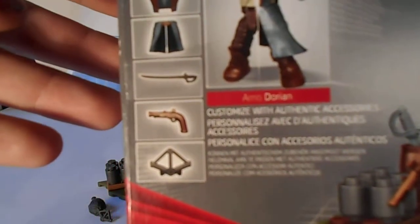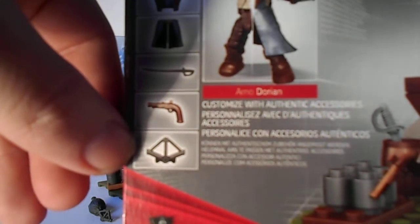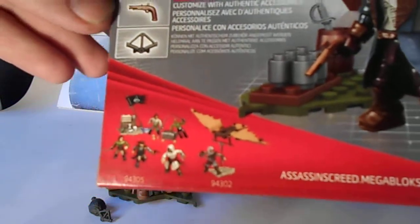For the character, you get a flintlock pistol, a cutlass, and his hidden assassin weapon, which is supposed to be a hidden blade and crossbow combination.